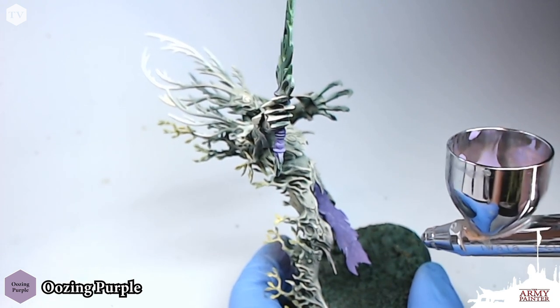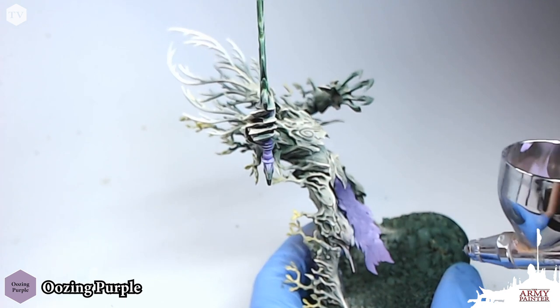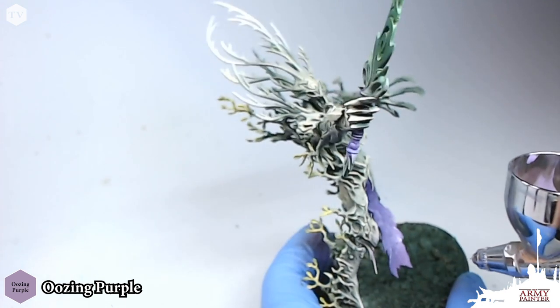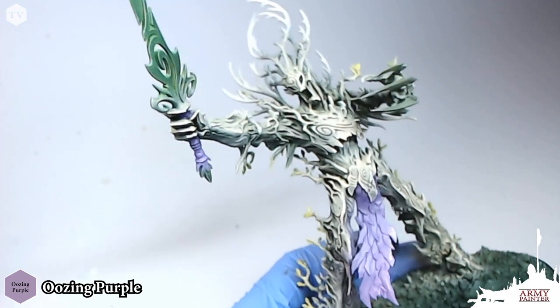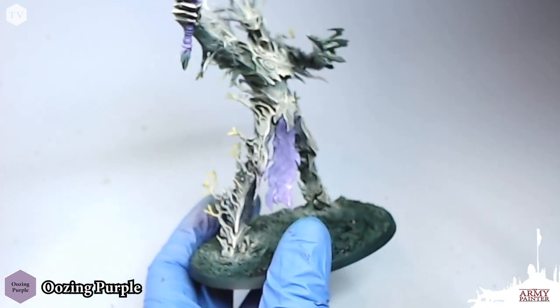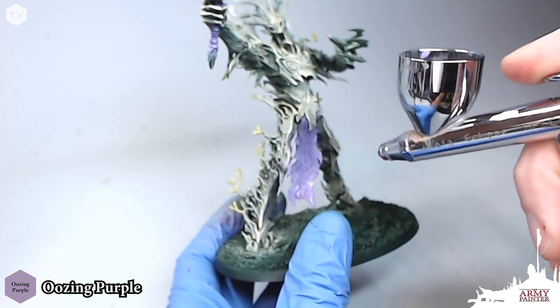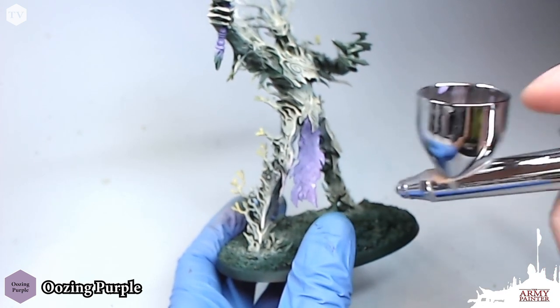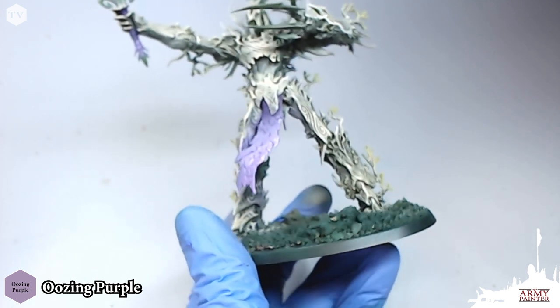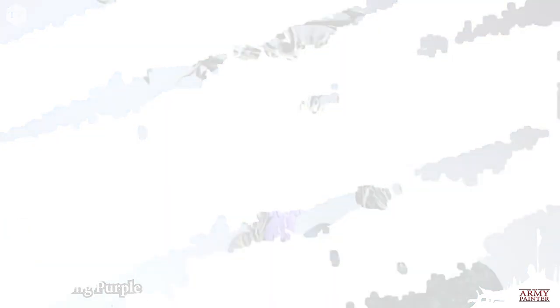Now we're moving right on to Oozing Purple as a final highlight to all the purple areas of this tree monster. The trick here is to focus this on the outer edges of the handle and the loincloth — just inside of the 50-50 mixture, our initial highlight that we previously painted. We're going to apply this very lightly and work up this highlight. It's going to add a nice transition that's really going to pop on the model.